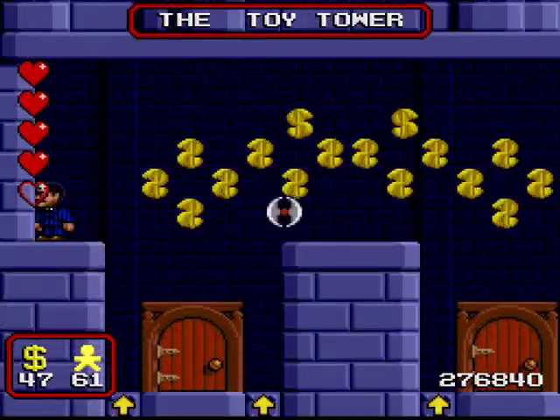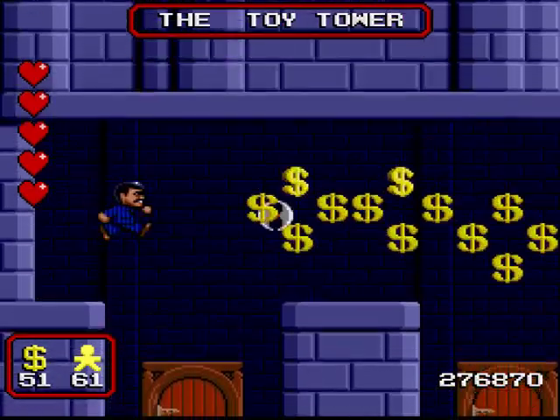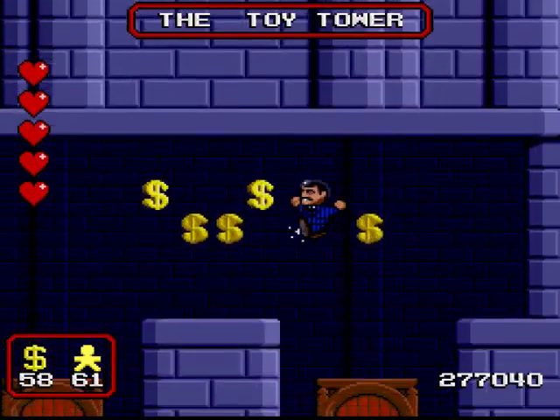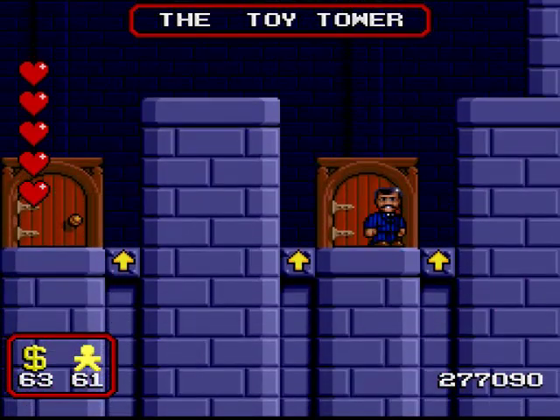And this is the trickiest toy tower of all to navigate. You have to do these things in a very specific order. First, kill that guy as soon as the axe retracts back into his mouth. My advice is to ignore the cash for the meantime, then bounce up, then kill the green hooded dude, and then you can go on a spending spree and collect your money. That's the best way to get through this room.